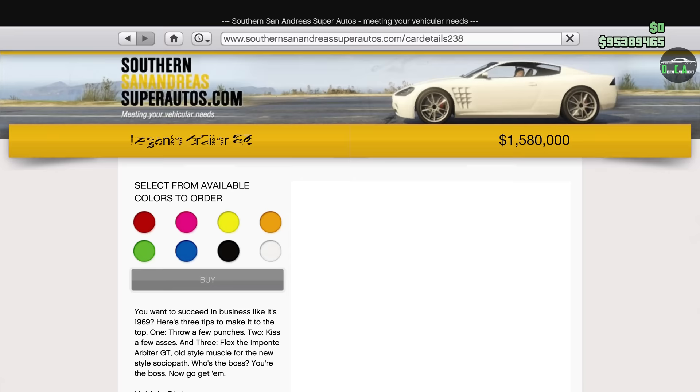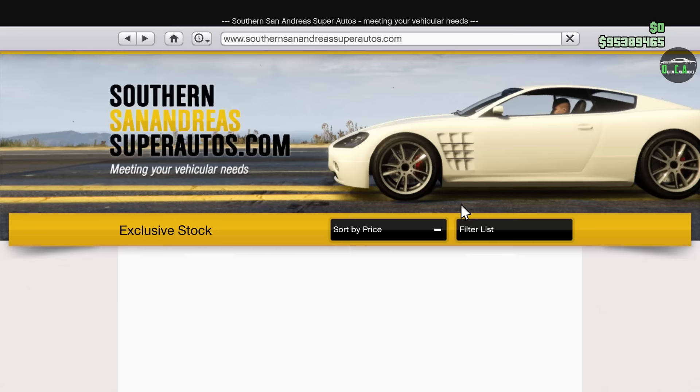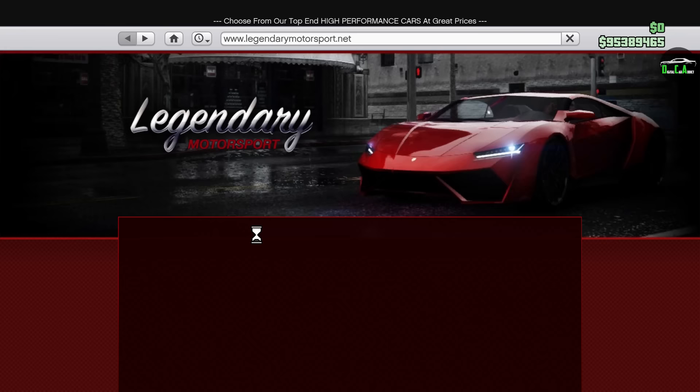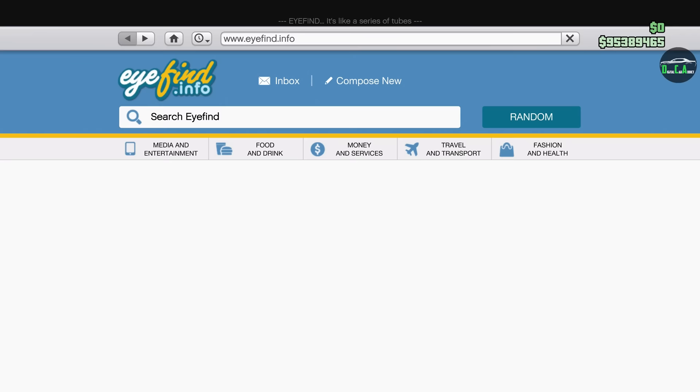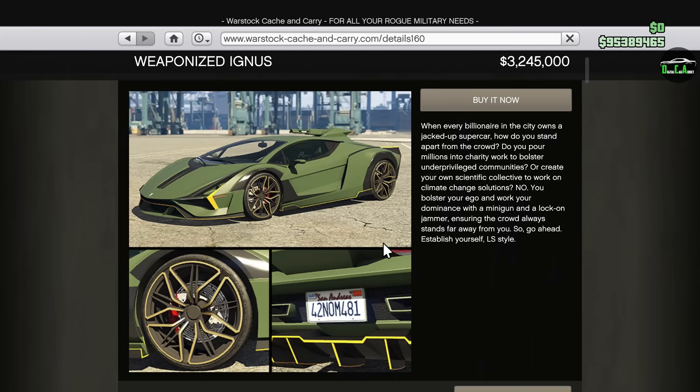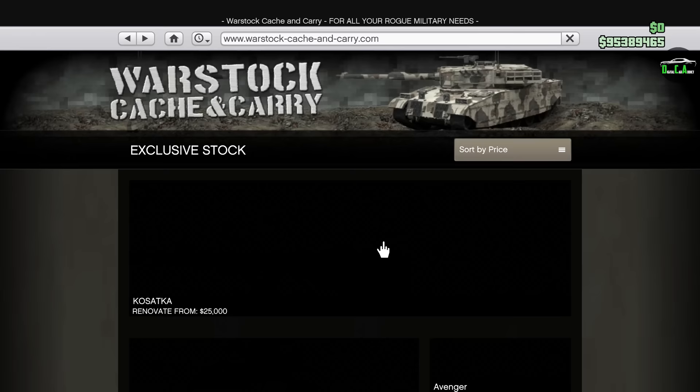The other cars featured as day one content are the Imponte Arbiter GT. Also on the Legendary Motorsport website, we have the Astrin Custom, the Coil Cyclone 2, and lastly, very random and weird, we have the weaponized Ignis. It's kind of lazy on Rockstar's part because it's just a copy-and-paste vehicle with a gun thrown on top, but that's what they decided to do.